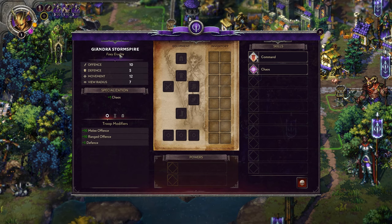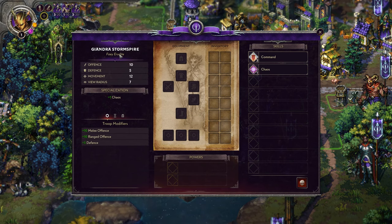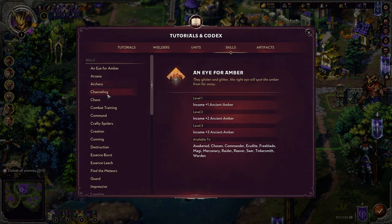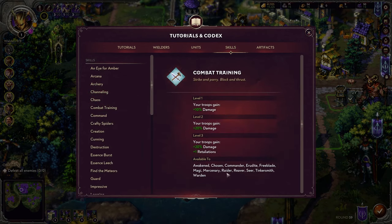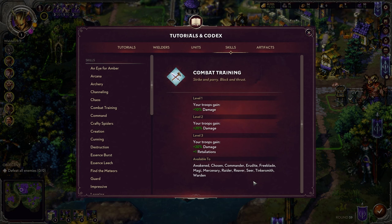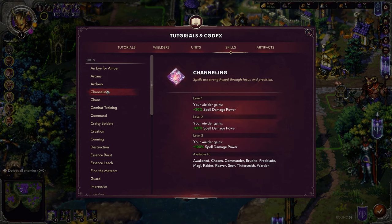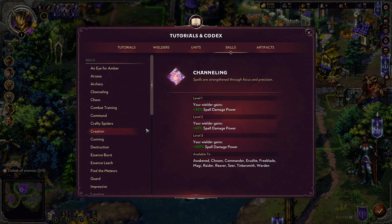There are four factions with three different wielder classes per faction, totaling 12 wielder classes. If we look at any of these skills — going into the codex, skills, and clicking on Combat Training — it is available to all 12 of the classes. For Arleon, those three classes would be Erudite, Warden, and Commander. If we look at Channeling, there are only 11 listed, with the Mercenary missing from that list. So almost all combat-relevant skills are available to all wielders.